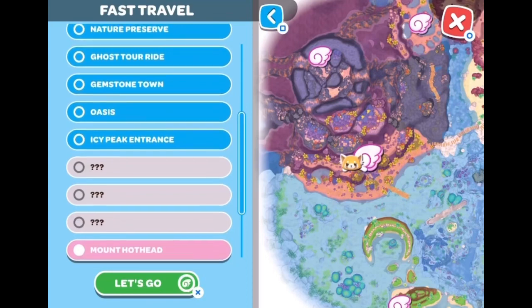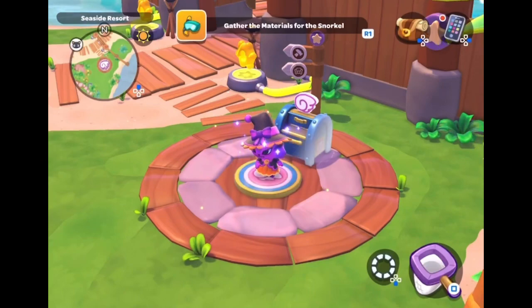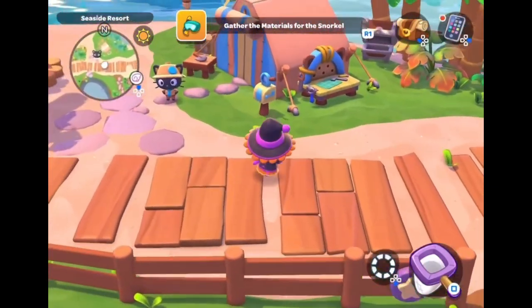You're going to need three iron ores for each ingot — one ingot takes three iron ores. I'm going back to the crafting table where Choco Cat is to show you how to make the ingot, because I feel like that was one of the hardest parts.